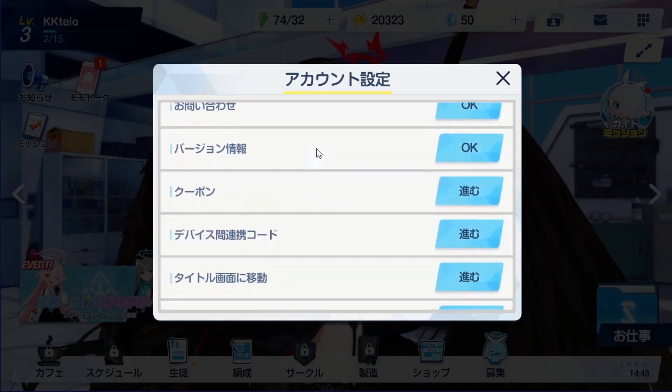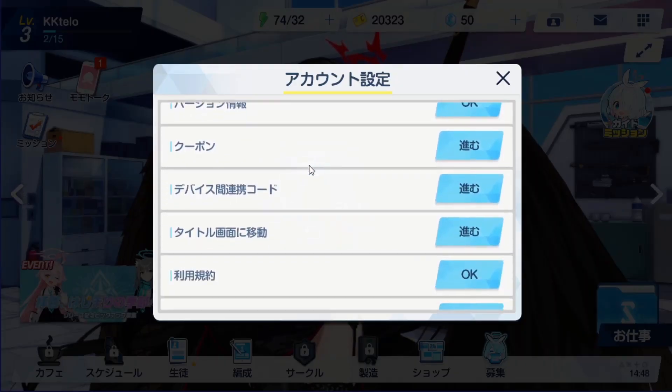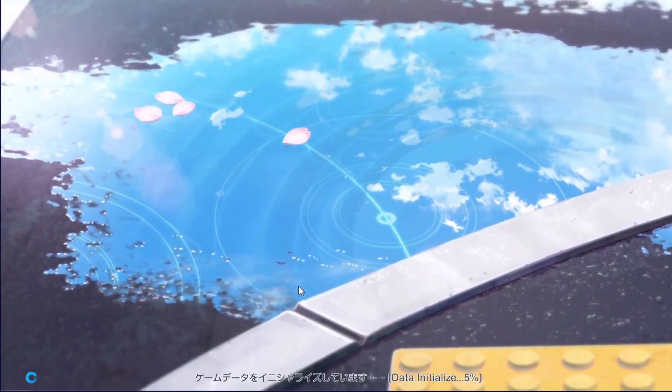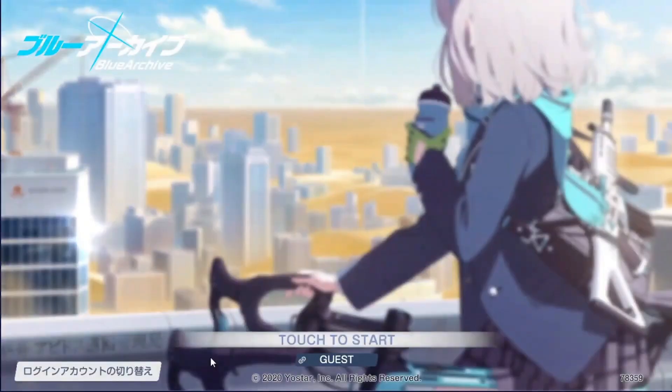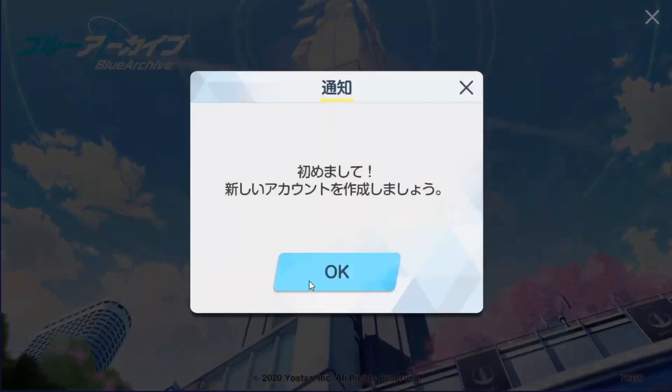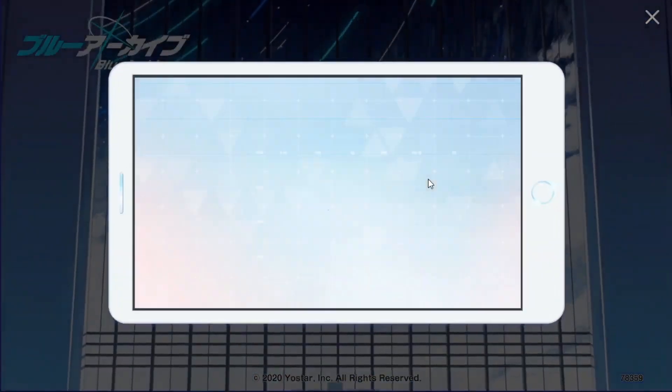Now that you've bound your email, go back to the settings we were on and scroll down to the sixth option. Then you'll be brought back to the title screen. Now press the white box at the bottom, press guest, and once you've done that you can just start from the beginning and start the reroll process once again.